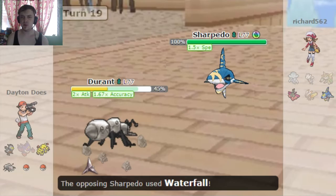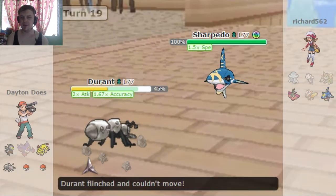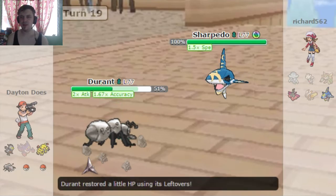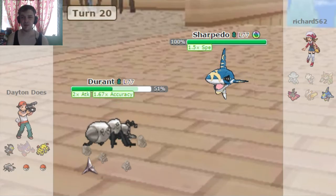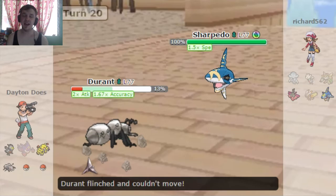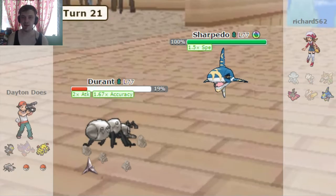He Mega Evolves and goes for Waterfall, and I think my Durant flinches. Yeah — not good, not good at all. I don't know if I'm gonna be able to live another one of those, but I'm gonna go ahead and try. I am able to live it, which is super fortunate. Unfortunately, I get flinched again. So Durant's gonna go down to the Sharpedo, even though he should have finished sweeping this team up. But he did his best, and that's really all we can ask for.